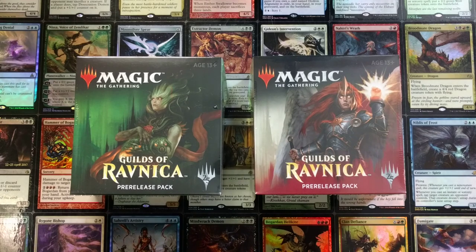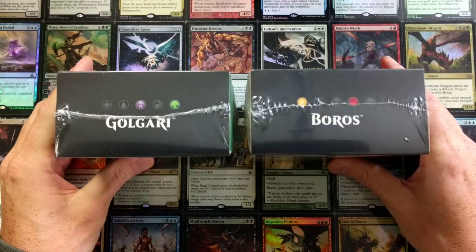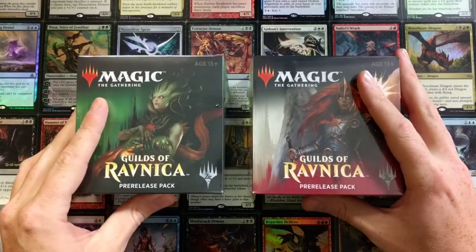Welcome back, Joey Moss, Bad Boy Gaming here. Pretty cool — we got two Guilds of Ravnica pre-release kits. We're gonna crack open Boros and Golgari. The hype is real!